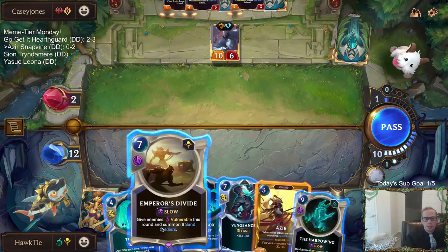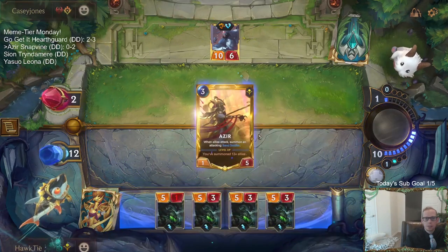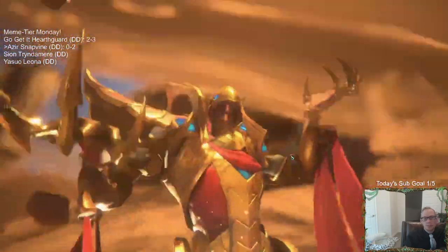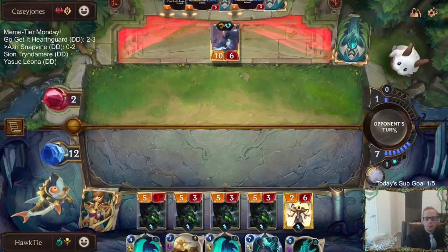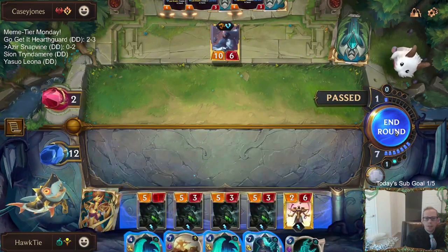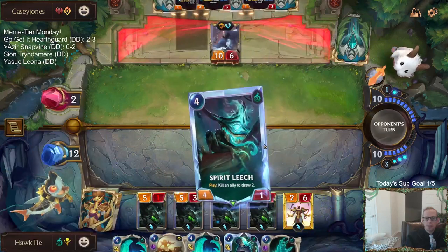I guess we're going to die on some ground stuff. Azir has six health — doubled the amount of health from the 5/3s. I need two more mana. I wish we could play The Box, The Box, and Vengeance next round — we can't do all of that.